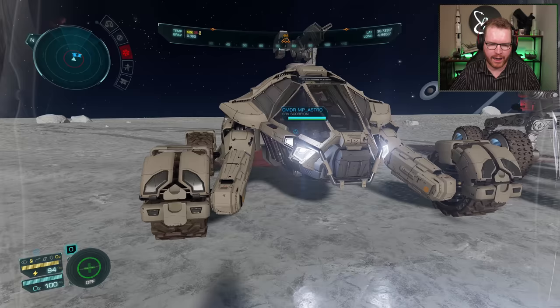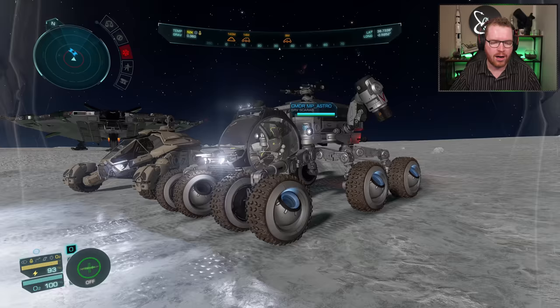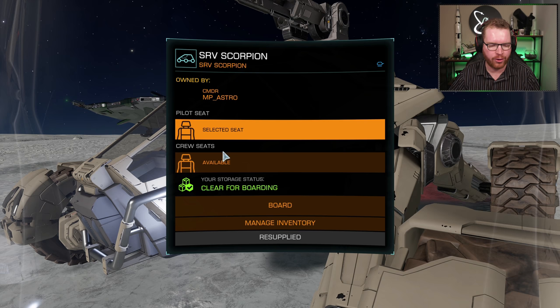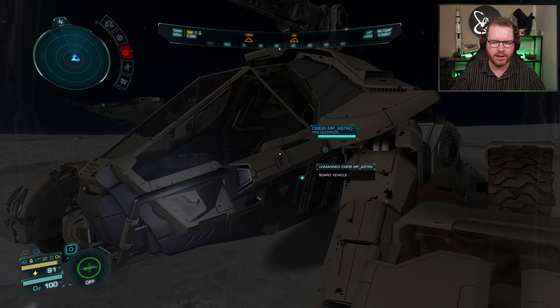It looks a little funny from the side. There have also been some changes to the Scarab — it now holds up to four tons of cargo compared to the two tons it could before, and the Scorpion also has two tons of cargo. Without further ado, let's go inside and take this thing for a ride. You'll notice you have the choice between the pilot seat and the crew seat, as this is a multi-seat SRV.